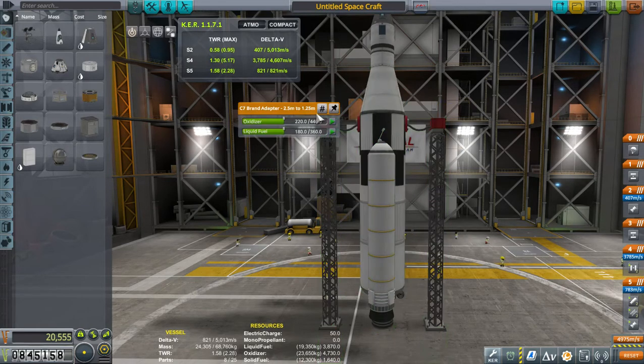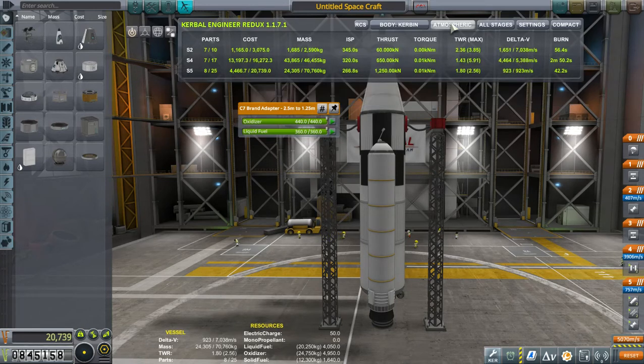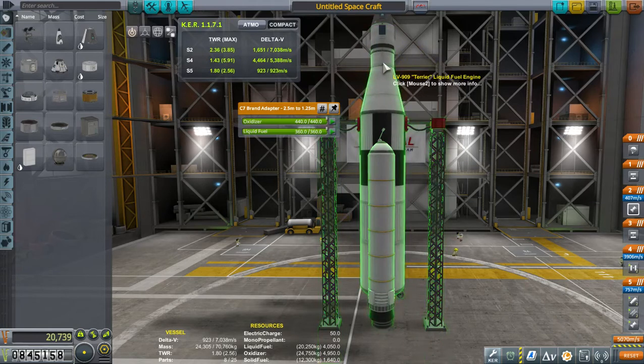I only put half fuel in this one — we can go all the way if we want to. That will change our thrust-to-weight ratio. Let's go all the way: you can see the thrust-to-weight ratio is changing, we're at 1.54. You just have to be greater than 1.25 or so — 1.54 is a good number. The top of the rocket is not going to be in the atmosphere, so when you change that you end up with 1,651 Delta V in the top portion once we separate.